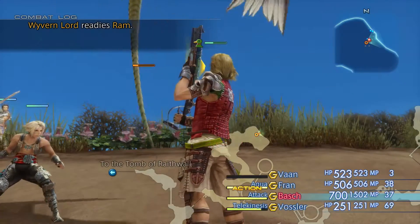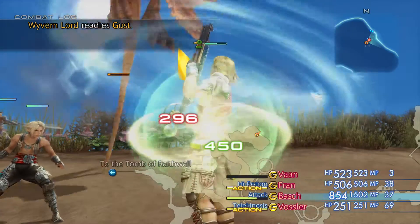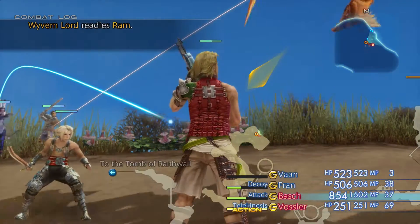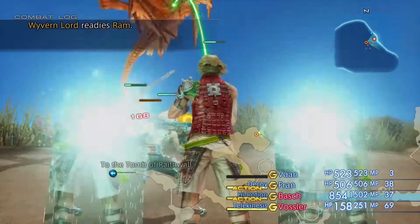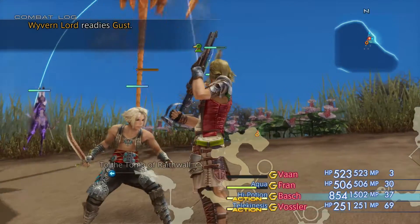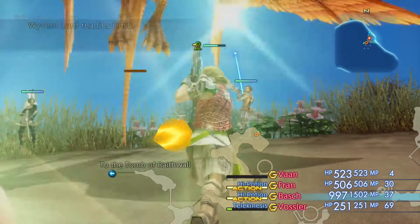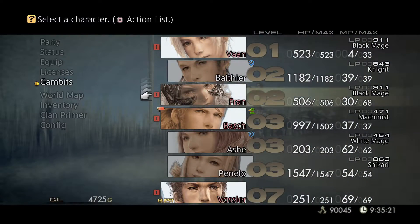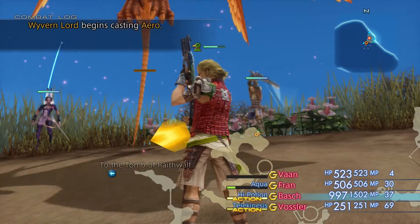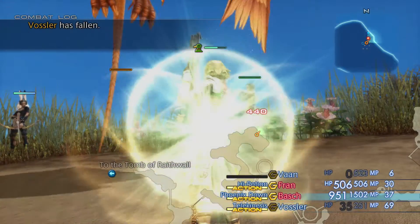At 18,000 health, this 2,000+ damage gun is really laying on the damage, I'm loving it. It took a bit of effort to get, but if you haven't got it just check out my last video on how to get the Arcturus. I might just have to turn healing off on Bash so that he can solely focus on laying on the damage here. The more damage he does, the faster this guy goes down.